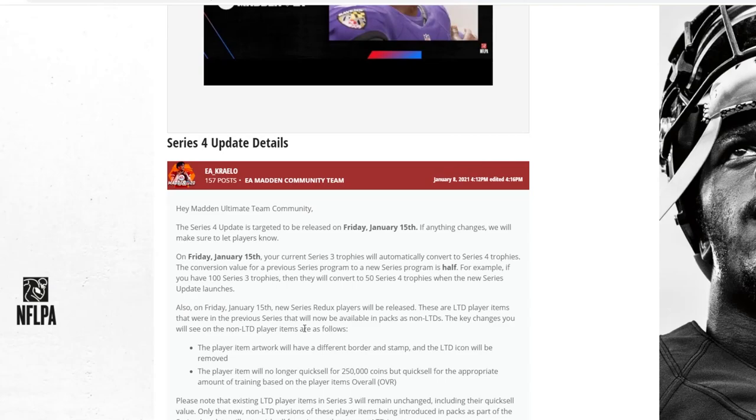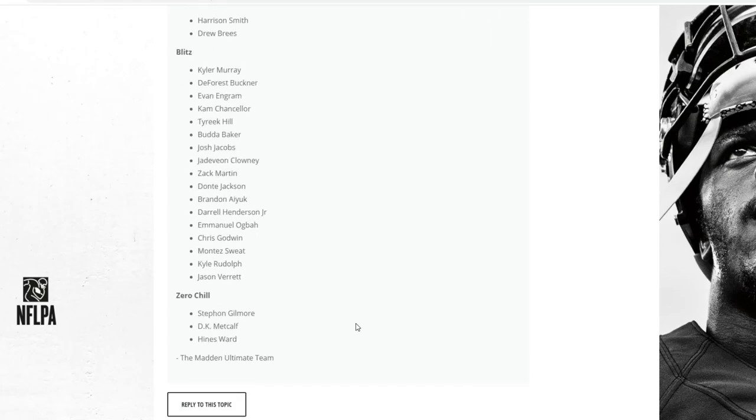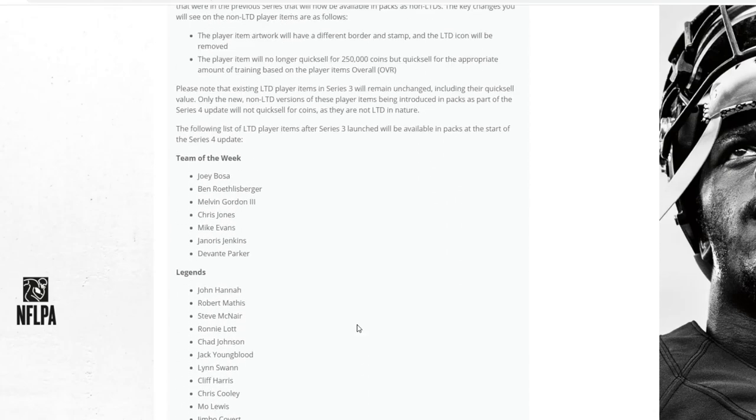Also on Friday, there will be new Series Redux players. These are LTD player items from previous series that will now be available in packs as non-LTDs. Key changes: the item artwork will have a different border and stamp with an orangey look, and the LTD stamp will be gone. They will no longer quick sell for 250,000 coins, but for their equal amount of training at their overall. LTD players in Series 3 remain unchanged including their quick sell value. So if you have one of these guys as an LTD, you probably want to sell him as high as you can before the Redux drops — it's the exact same card just a lot cheaper. And if you've been wanting to buy a card on this list, congratulations, you're going to get him for super cheap.